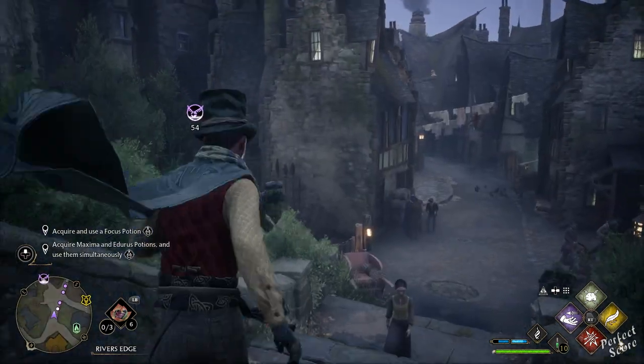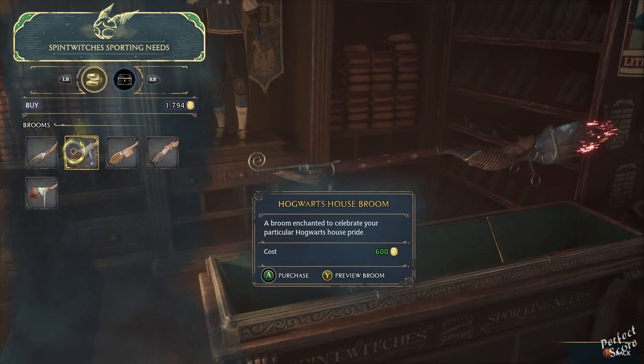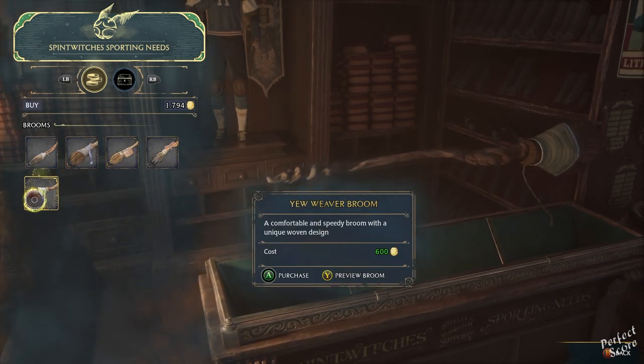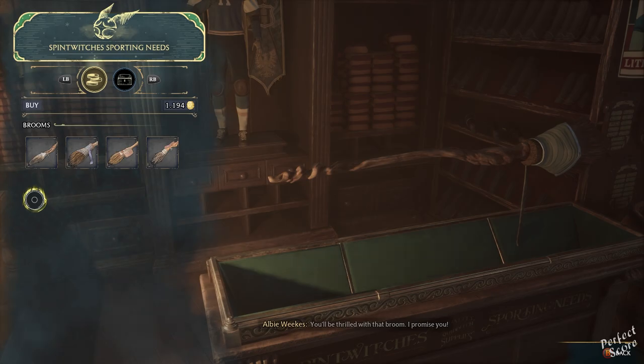LB is going to give you a sales pitch and once everything is done, you should have five different options that you can select from, and every single broom will cost 600. After you're done, LB is going to ask you to help him with some research, and if you complete those side quests, you're going to be able to upgrade your broom making it go faster.